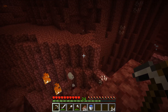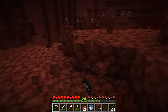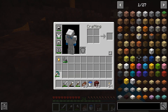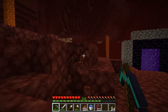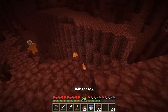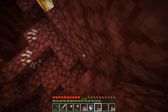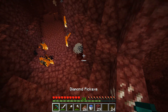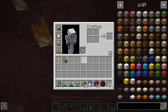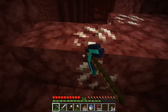We've come here for a specific reason, and that is to get some of this wonderful nether quartz, because that's what we're going to need to create the observers for the sugarcane farm we're going to be creating today. I'm on to my diamond pickaxe already. I'm going to just get some of this stuff and bridge out to grab more. What's that? It's a fumarole — whatever a fumarole is, I've got one.